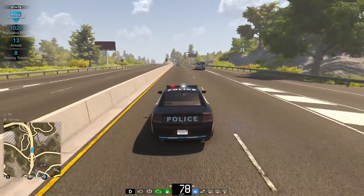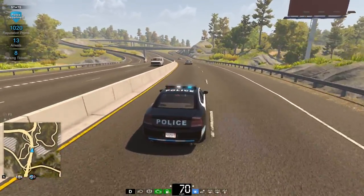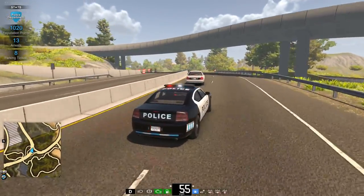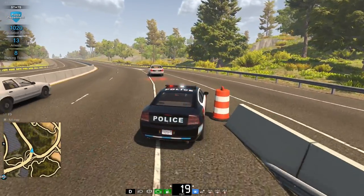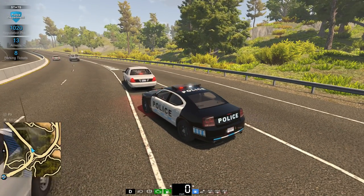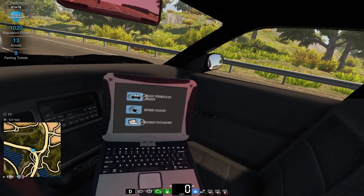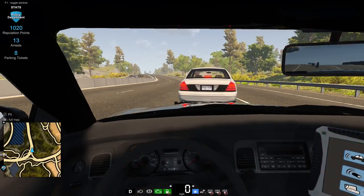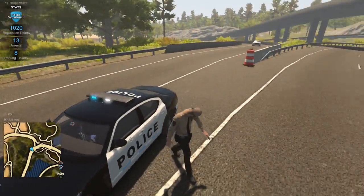I noticed there are still some spawning issues with traffic just kind of popping in, and a little bit of glitchiness, but let's go ahead and get this guy pulled over. He is pulled over. We're still not able to actually scan vehicles for license plates even though they do have license plates now, but what we'll do is go ahead and give them a ticket.